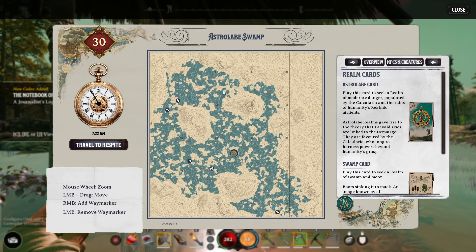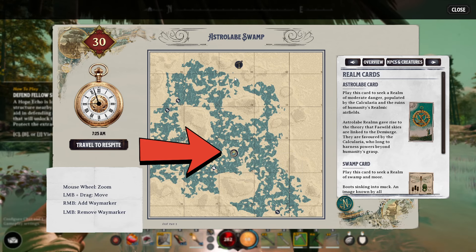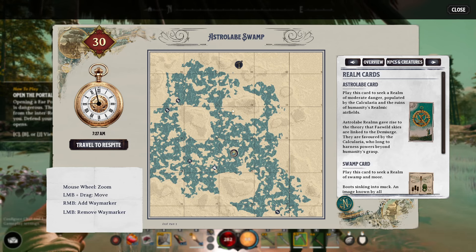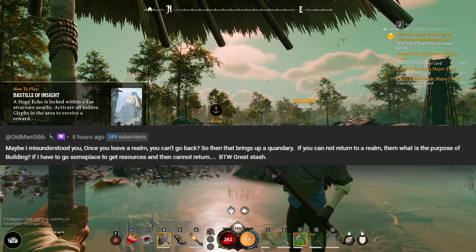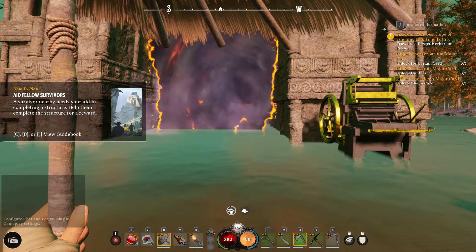If you were all the way across the map and our portal is right here, you're going to need to physically walk all the way back — unless you're completely done with this realm, in which case you'd want to fast travel. I know there were at least a couple of you that were a little confused by this. I didn't clarify it very well in the last video, and I wanted to go over exactly how to do that.